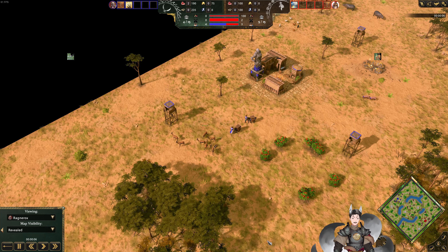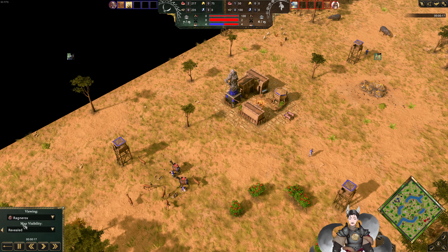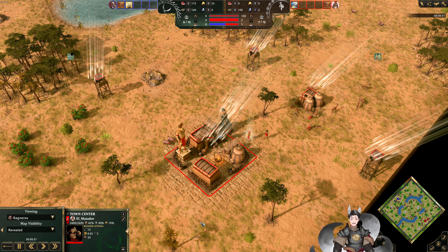Greetings everyone, Angraid here with another Age of Mythology replay. Spawning on the left side as the blue Kronos, we have Ragnaroks. Spawning on the right side as the red Ra, we have Elf Matador.